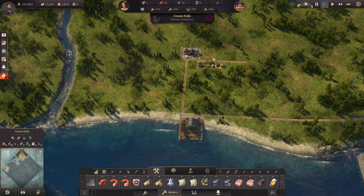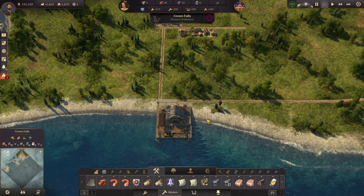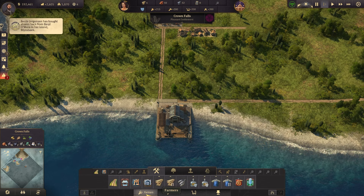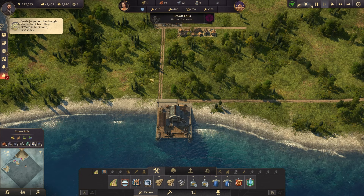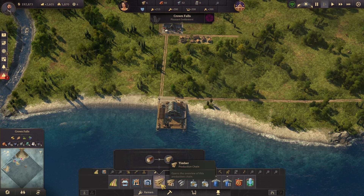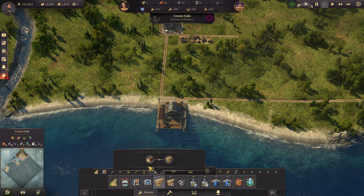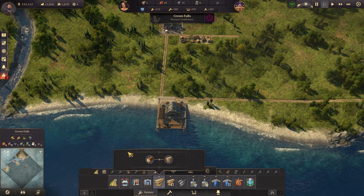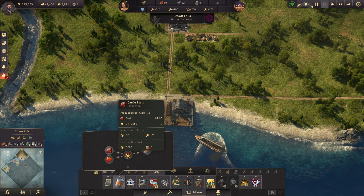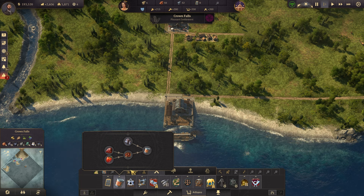Now it's time to talk about production and production chains — how you're going to meet the needs of your people. This game works in production chains. The first thing we're going to need is timber. If I click on timber in the production menu, you can see it starts with a lumberjack's hut on the left and moves toward the right to produce timber. This is a fairly simple chain where one item turns into one other item. However, artisan-level chains are more complicated — two items going into one, and so on. The chains get more complicated as you go, but they all follow the same basic rules.